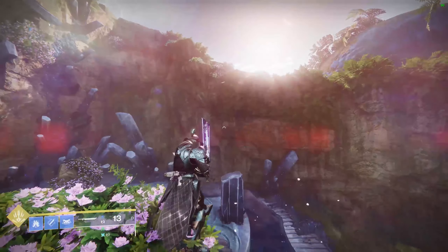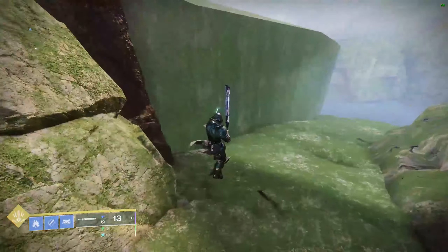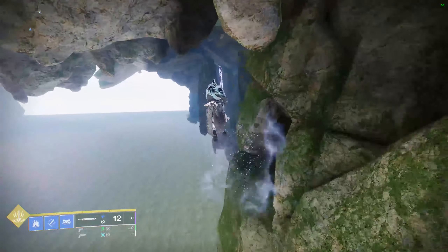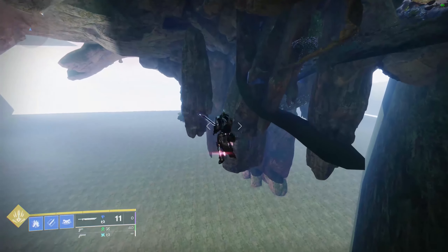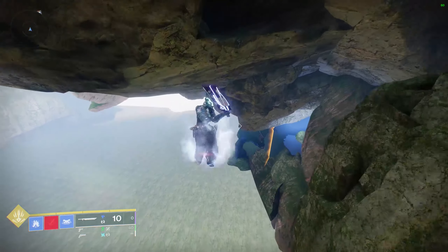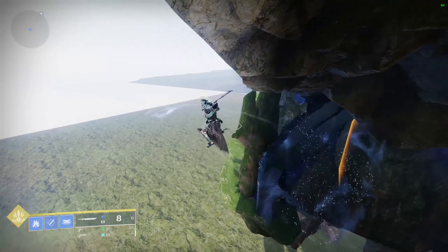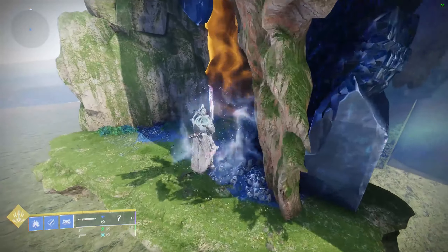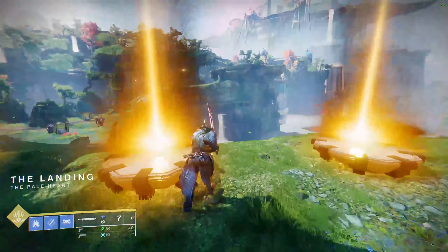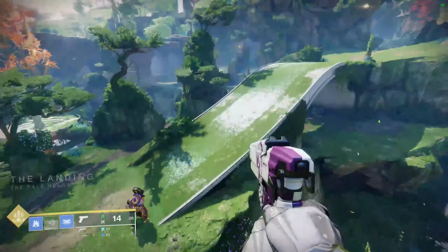By the way, in order to get back — because someone will have to return — all you have to do is just jump right over, get out of map, go down here, swordfly your way along, avoid the big orange barrier that's still there for some reason, walk around to the other side, and there you go — you're back in map. So with that, we go back to the footage we had last night and go do the whole route.